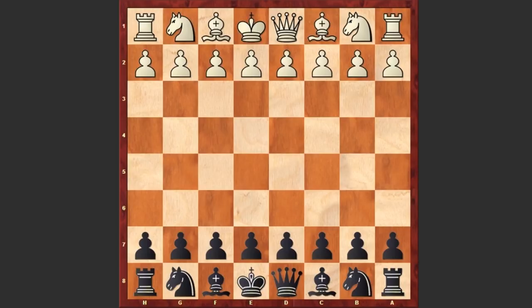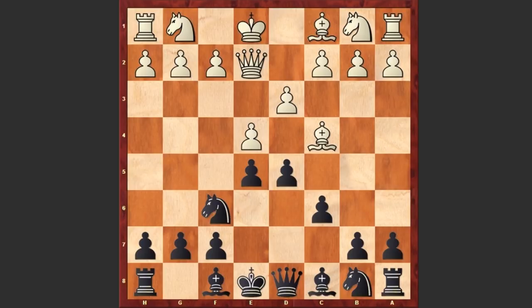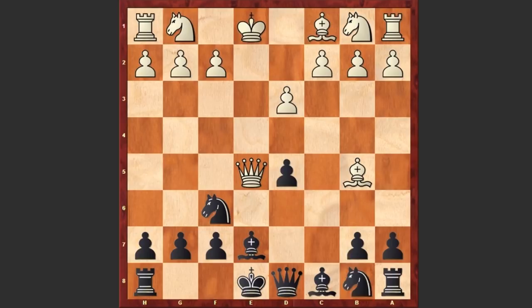Gonciorovski started with e4 and e5 by Alekhin, Bc4 — white goes for the Bishop's Opening — Nf6, d3 and c6. Black is preparing to establish a strong center. Well, d5 is also playable, though in the end white is winning the pawn on e5, but of course black is getting compensation for the sacrificed pawn.